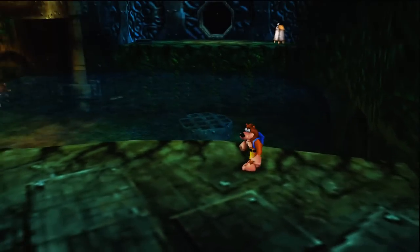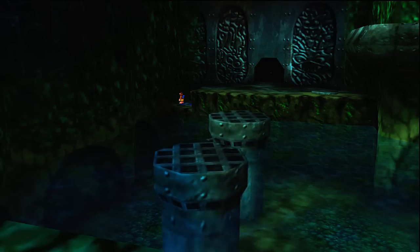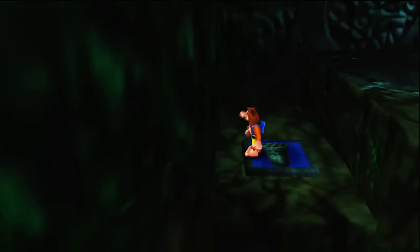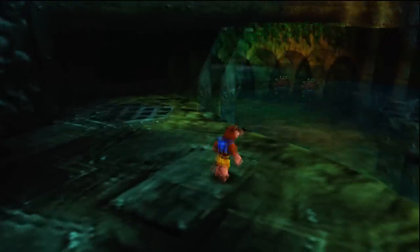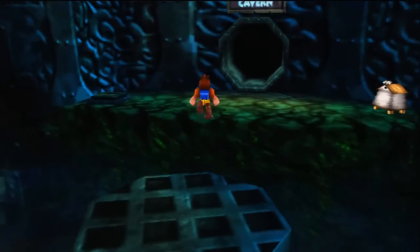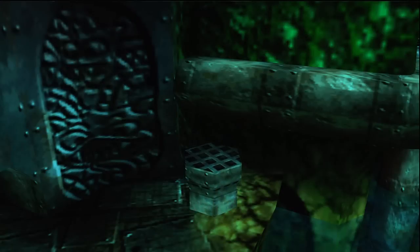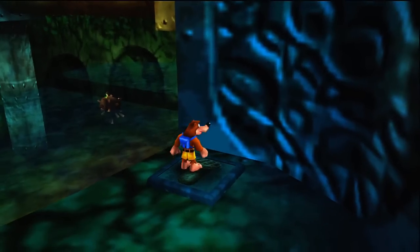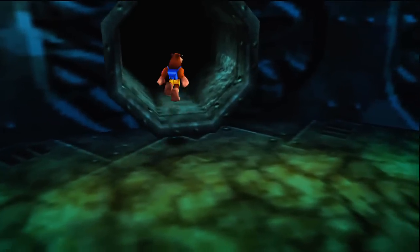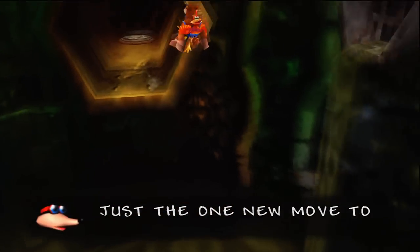Over there is Clanker's Cavern, but it looks like there's no way to get across. Fortunately, over here there's actually a switch that we can hit, which causes these little platform things to be raised out of the water. And if we go across them — there's one that didn't get raised — there's actually a button on the other side that will raise that one as well. I think the painting or picture to the next level is up there. Clanker's Cavern — this is the third level, if I remember correctly.